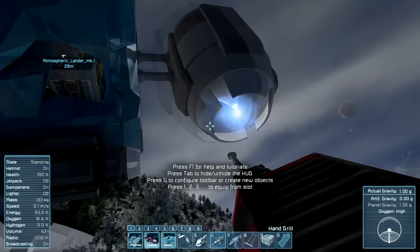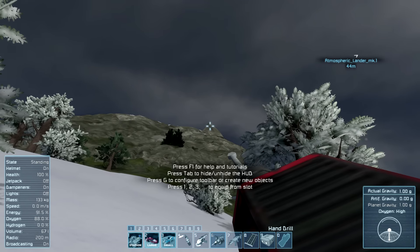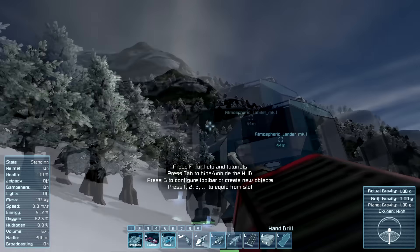What we need to do is eventually scavenge this thing down until there's nothing left, gather all of the components from it, and move them up to the top of this mountain where we're going to be building our base. The easiest thing is to make an initial trip up there with just enough materials to get the very basics started. We've apparently been given enough materials to make two solar panels, two batteries, and one anchor block.